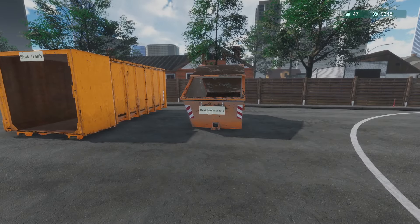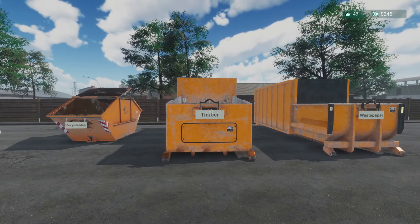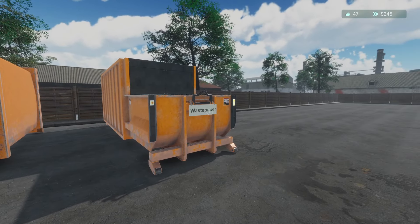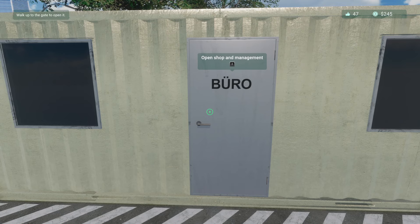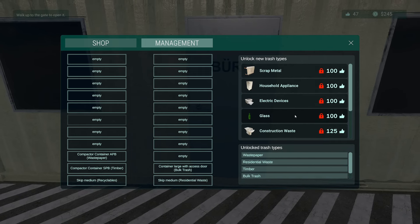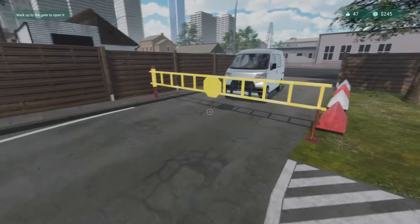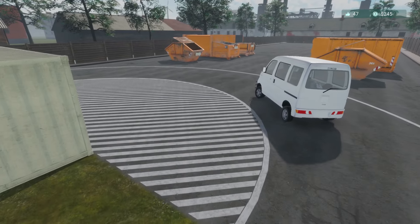We have a bin for recyclables, a bin for residential waste, a bin for bulk trash, and a compactor for timber and wood-like items. Last game we also bought a compactor for waste paper. This game I'm hoping to get to 100 satisfaction, which lets us open a new material type. I'm going for glass, since we can get a machine that handles just glass.